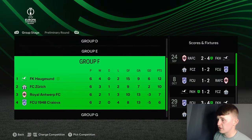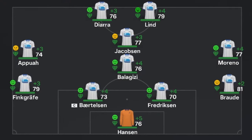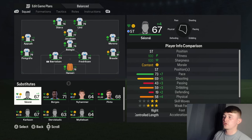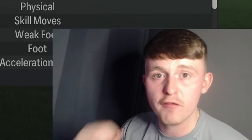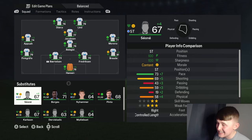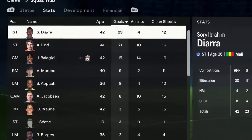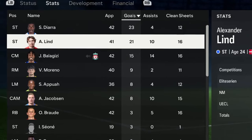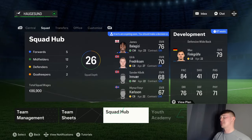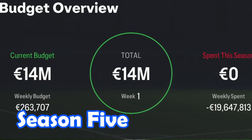Oh my god — we've won the Eliteserien! We've gone unbeaten: 25 wins from 30 games on 80 points, 12 points clear of Glimt. That is the first ever time in FC24 in any of these rebuilds we've gone unbeaten for a full season. We've also done the domestic double, winning the Norwegian Cup, beating Rosenborg 5-2 in the final — that's two pieces of silverware added to Haugesund's trophy cabinet. And we've had a very good start to our Conference League campaign, topping our group on 12 points, meaning we go straight into the round of 16.